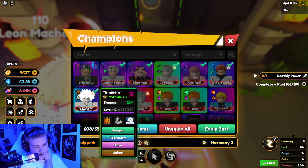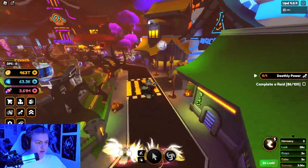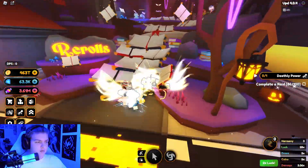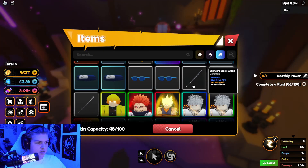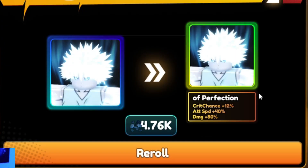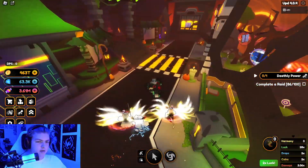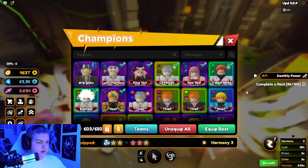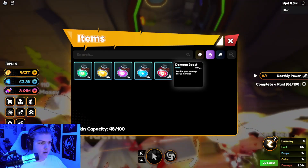I'm just gonna quickly roll Killua to get Perfection — I have a lot of scrap I don't need. There we go, we have Perfection now. I'm gonna show you guys how to solo the new Hunter Hunter raid, really quick, really fast, no detail. Let's get straight into it.